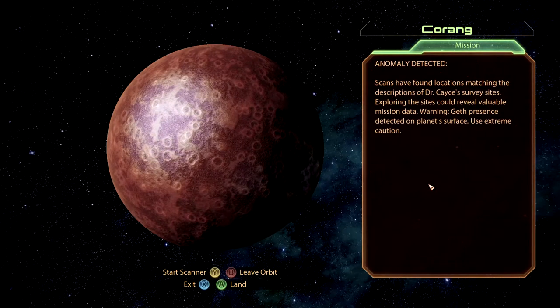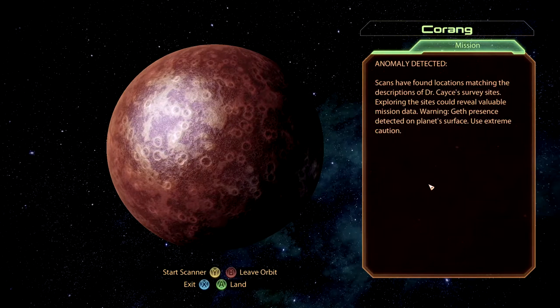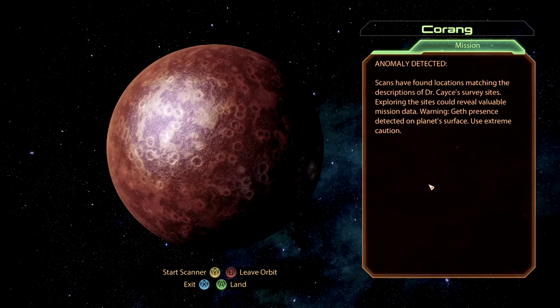Anomaly detected. Scans have found locations matching the descriptions of Dr. Casey's survey sites. Exploring the sites could reveal valuable mission data.